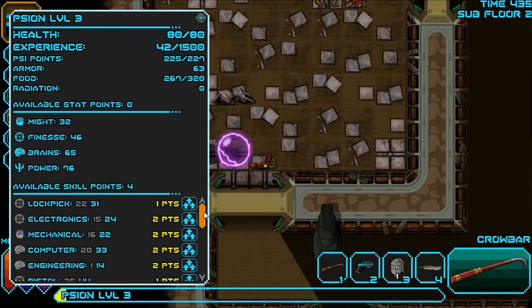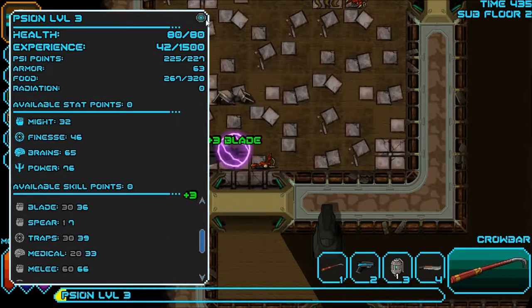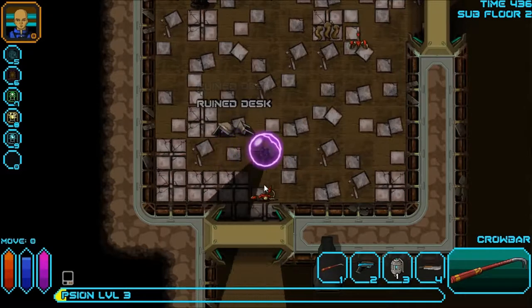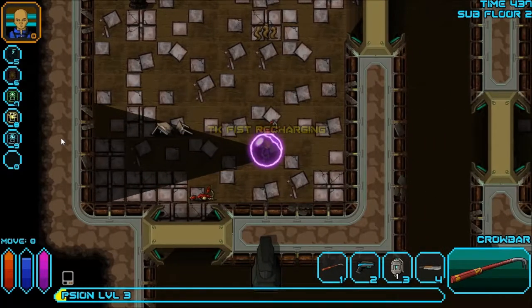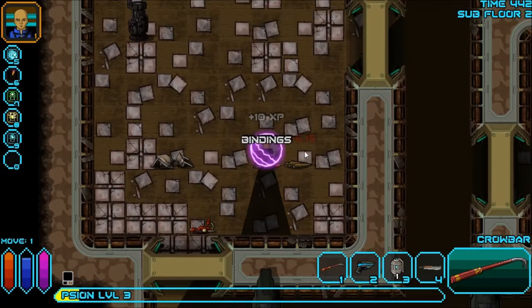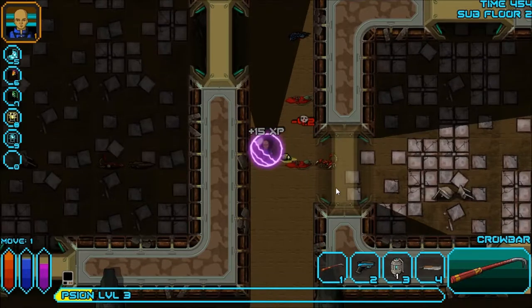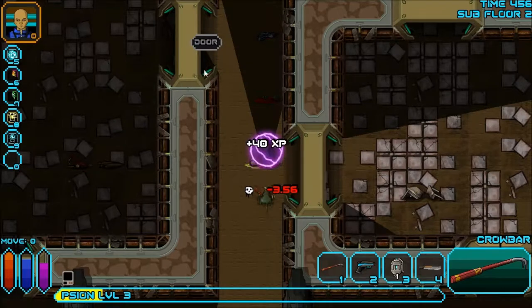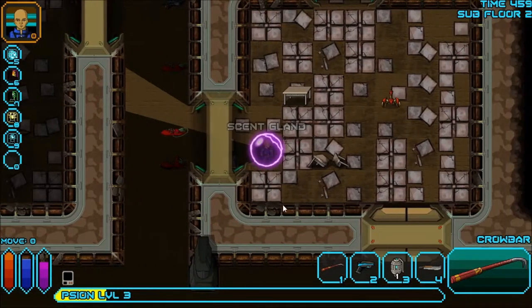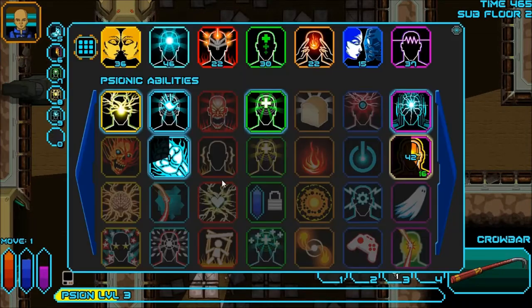I'm going to increase Power and Might for a while. I upgrade Telekinesis, Lockpick, Mechanical — and Blade since I have my crowbar. I hit an enemy with my crowbar while my shield protects me. I heal myself — 'It is all in your mind.' I wonder how much that heals for. I think they also changed the door texture — to me it looks a little more polished and higher definition. I love punching things with my mind.